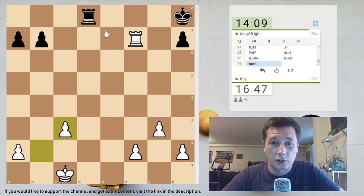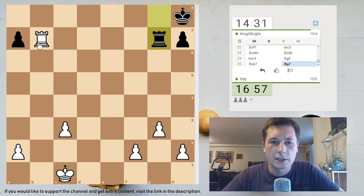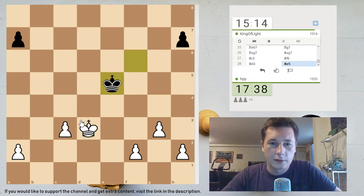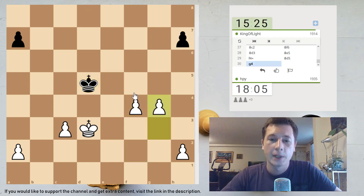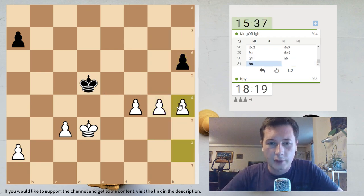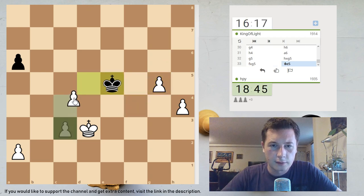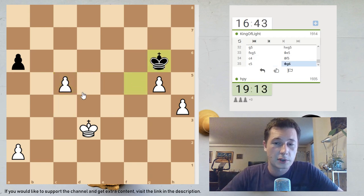I don't understand why some people don't resign — that's just impolite. What's your opinion on when to resign? Is it impolite to play this position? Because I think it really is. He's trying to stalemate me — well, that's not going to work with the a-pawn. What's the fastest way to checkmate? Mate in one — okay.